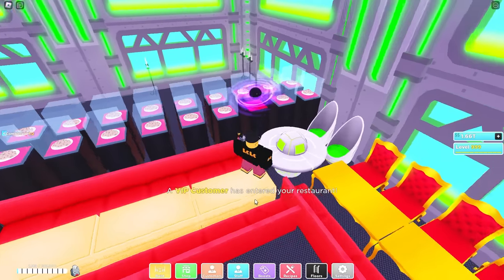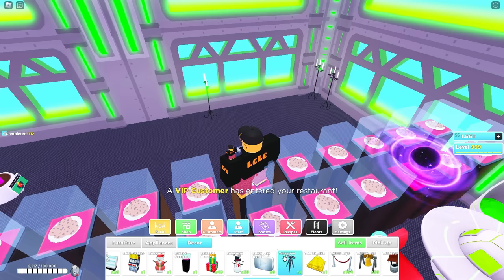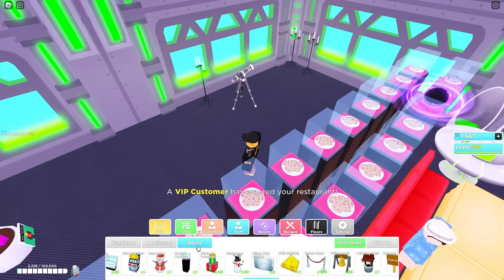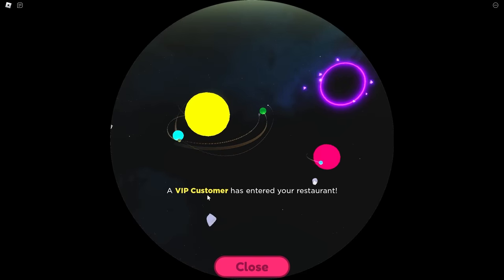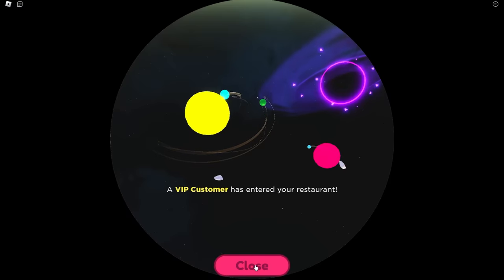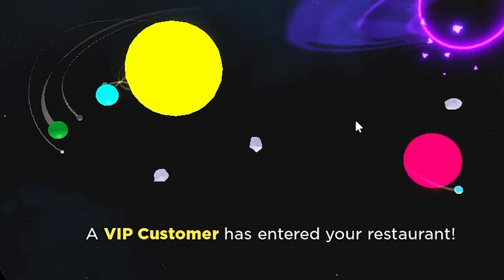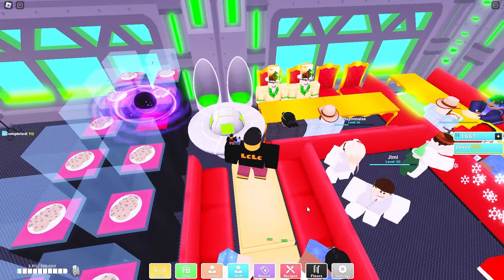20 minutes later — still no sign of the alien customer. So we're going to check out this telescope thing I just purchased. Maybe it will attract an alien customer. Wait — what is this? Is this just decor? It's got an E button. There's planets visible through it, and what looks like debris, a planet and a black hole. If anyone knows what this does, just comment down below. Let's get out of here — I don't want to miss our first alien customer who could be here any moment.